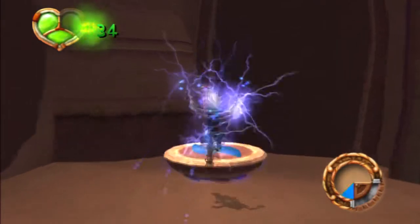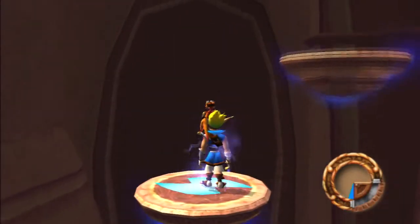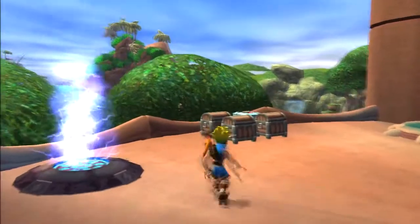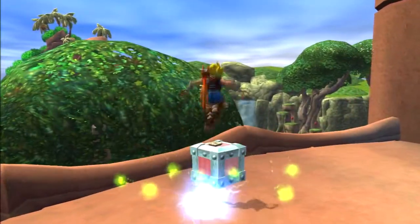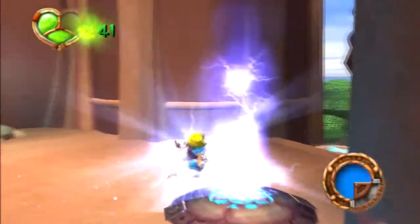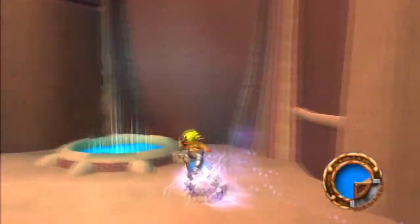Inside of this chest is going to be another blue eco-chunk. Make our way up top here. I had a lot of trouble in this area — not because of dying, but merely staying on top of platforms. I don't understand why this chunk is here when there's a clearly big blue eco-vent, but whatever.